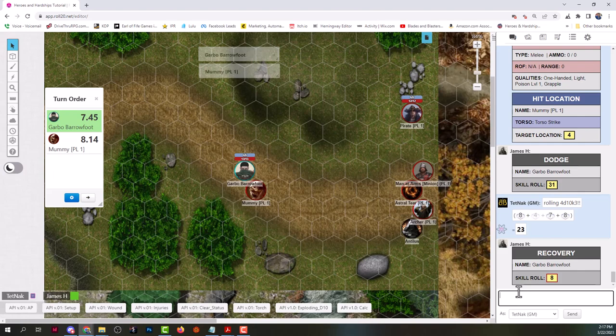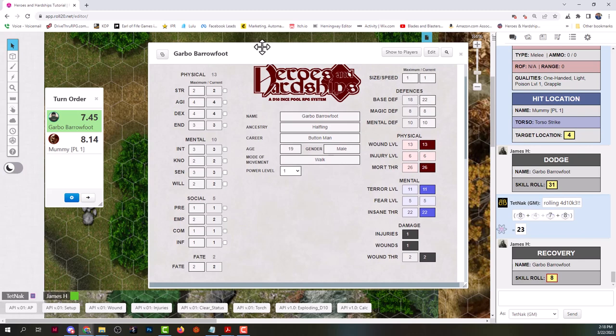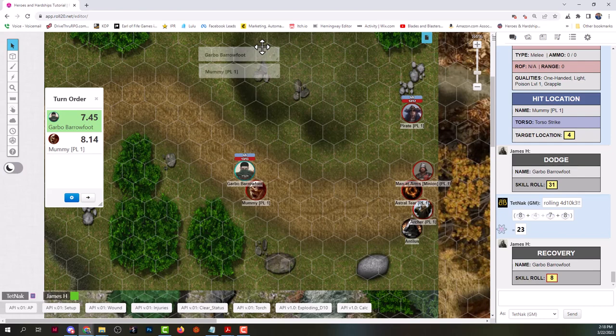You're going to want to put a 1 in the wound hardship on your character sheet. That's by your characteristics, under damage — the sheet automatically adds hardships to your rolls. Now he made a reckless attack, so any defensive action he makes has a hardship, and he gets negative 5 on his base defense until he acts again.